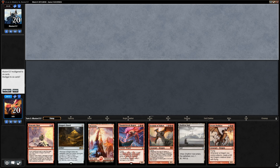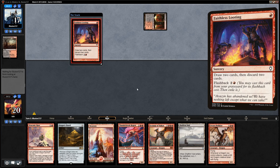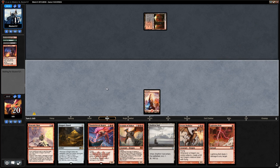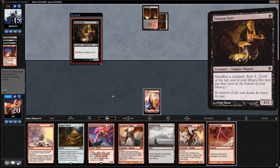Onto the next matchup. We're on the draw and can keep this hand — Zalfurn Void helps us look for the third land, Dragon's Horde helps us cast Thunderbreak Regent, and Draconic Roar provides early interaction. Turn one Blood Crypt untapped — could be Mardu, Hollow One, or the new Vengevine deck. And yes, looks to be the case — Viscera Seer comes down.